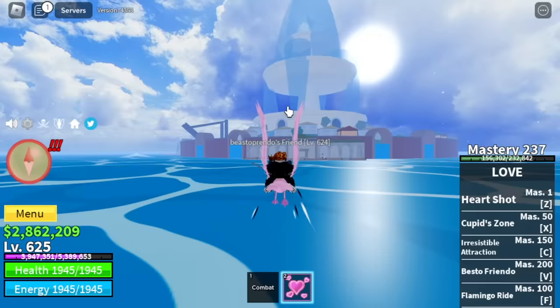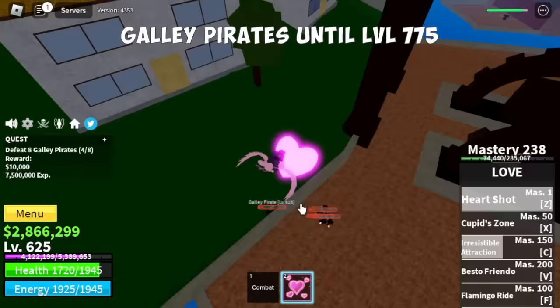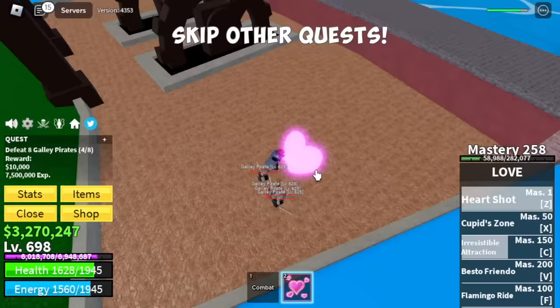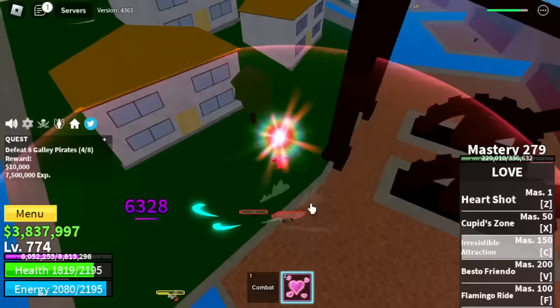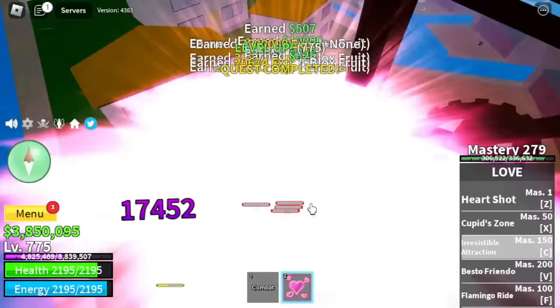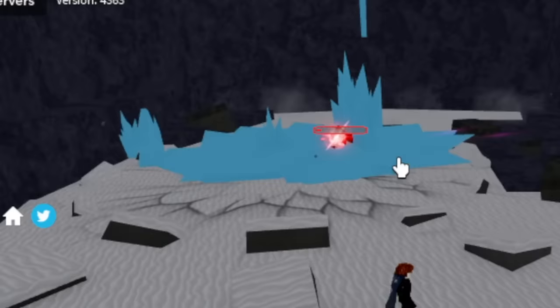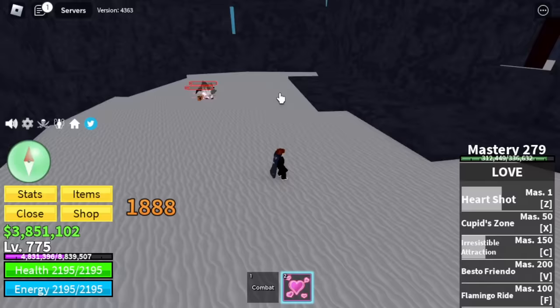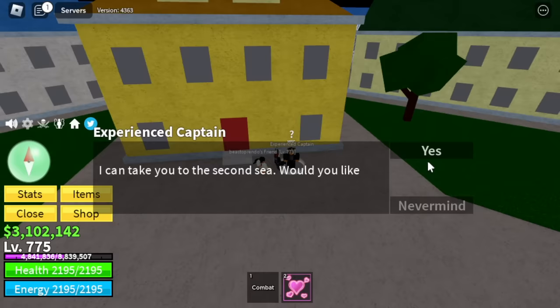Time to head to the Fountain City and defeat Gully Pirates until level 775. We're going to skip other quests here because this is the easiest quest to finish. After that, make sure to do the Prison quest — defeat Admiral, Ice Admiral. Best of Rendo versus him, easy. After that, head to the Middle Town and we are heading to the 2nd Sea.